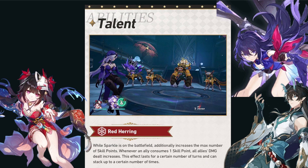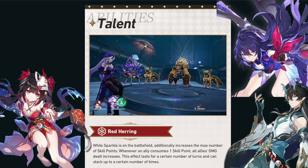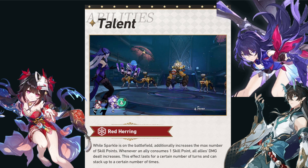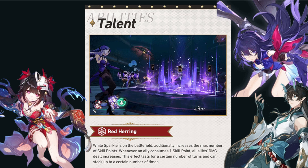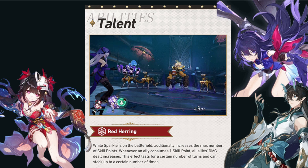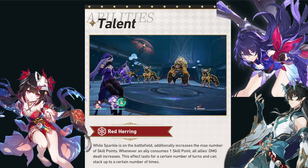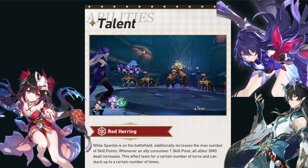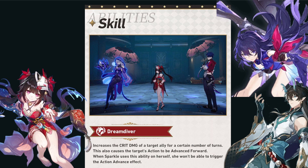Her basic attack is single-target quantum damage. For her talent, while Sparkle is on the battlefield, she additionally increases the max number of skill points. Whenever an ally consumes one skill point, all allies' damage dealt increases — this effect lasts for a certain number of turns and can stack up to a certain number of times. As you can see in the bottom right corner, the skill point bank has increased from five to seven, and so long as you are using a skill every turn, that damage buff is going to be constantly up with multiple stacks.